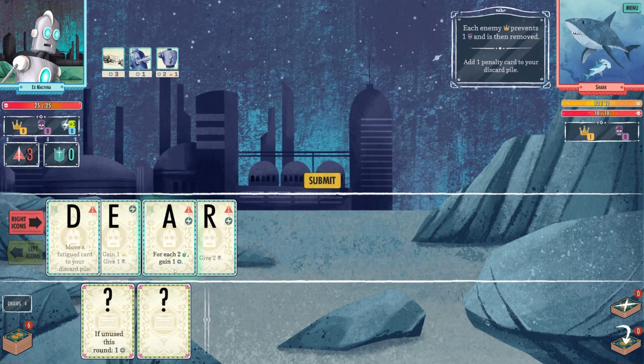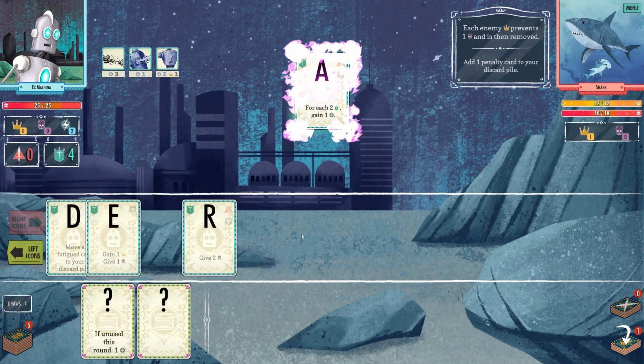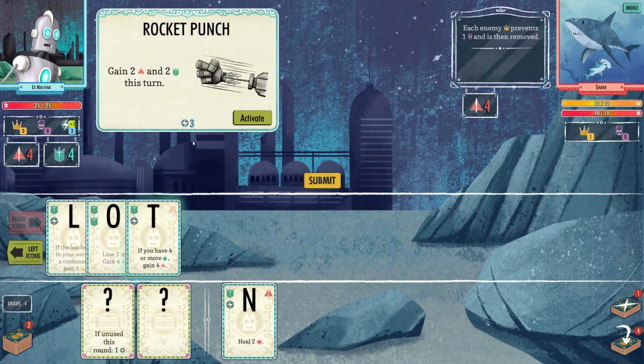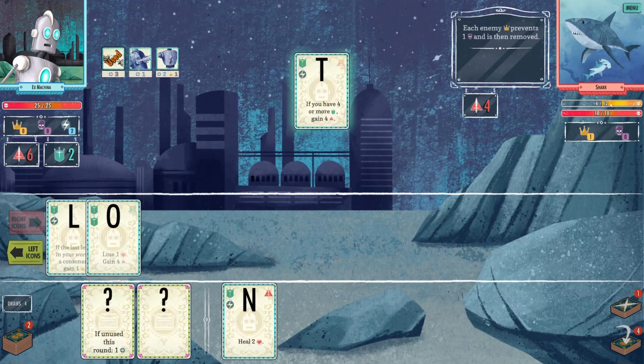For each shield we'll get some energy. We're not attacking this turn sadly, but we need some of that energy. I don't think 'nolt' is a word - I don't need to heal. Let's make that one active, so that should give us four attack. Now we should be attacking - let's do that with energy. Get some of that stage one damage off.